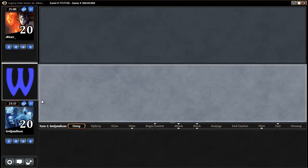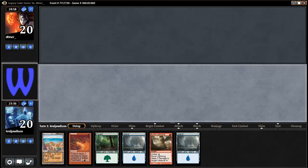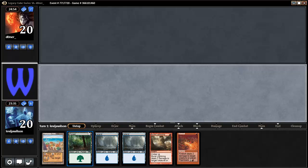All right, we are back. This is match three, game one with our 80-card deck. Oh my goodness. Didn't have a chance to look at that. I just sat down, hit Mulligan immediately. There could be a better hand in there, I guess. I've got lands, I've got islands, I've got a port. I'm going to keep.